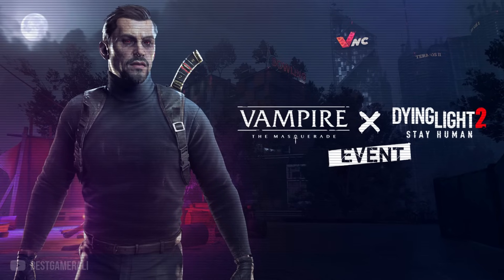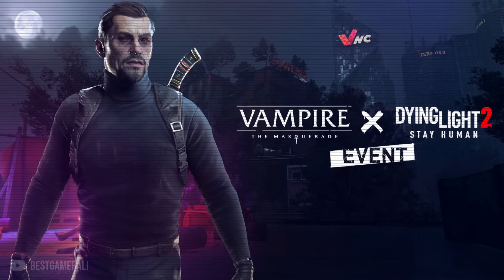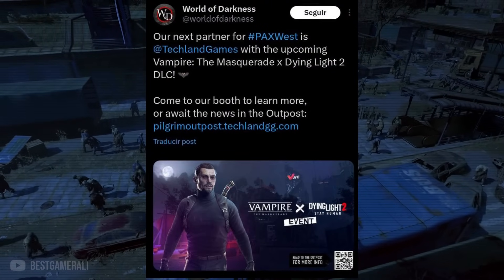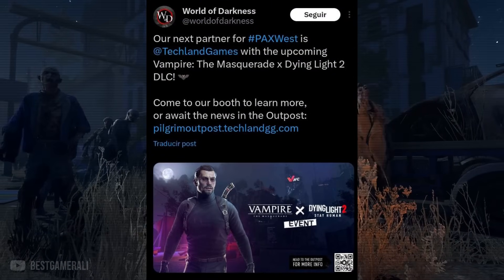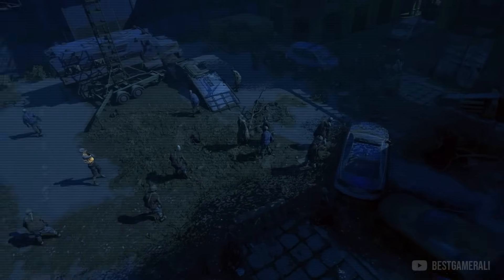You can also see a weapon on his back which most likely is a silver blade, machete, or a sword — those are some common weapons a vampire hunter usually carries. Now what more we are getting in this event or bundle is currently unknown because the Twitter page that announced this quickly took it down. I really think they made a mistake and announced it a bit early, but no worries — in the upcoming weeks we are going to hear more news about this event.